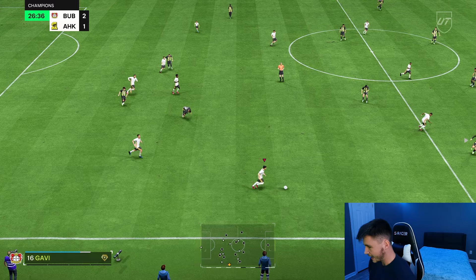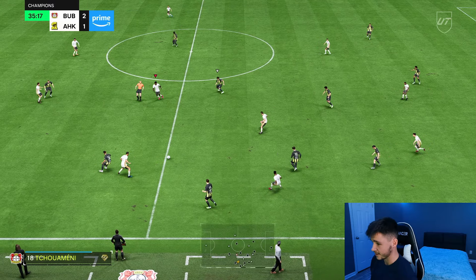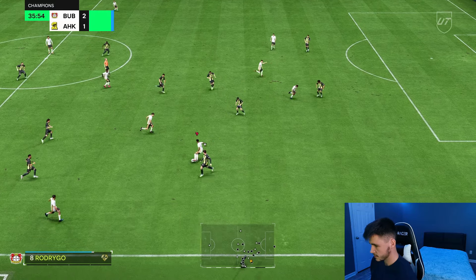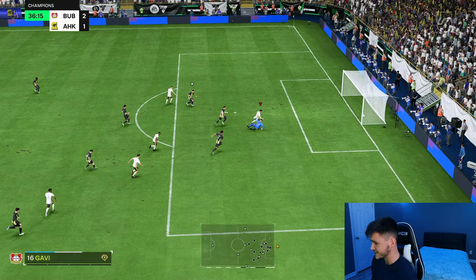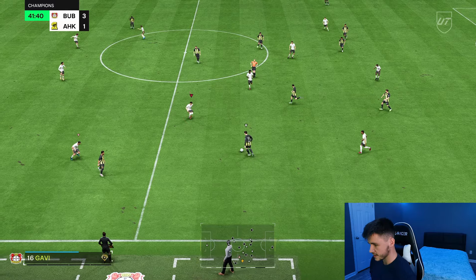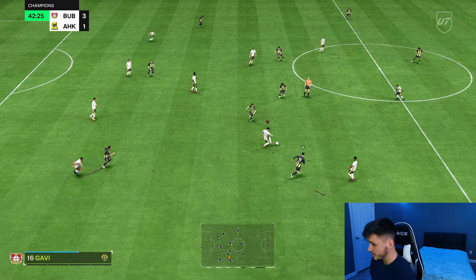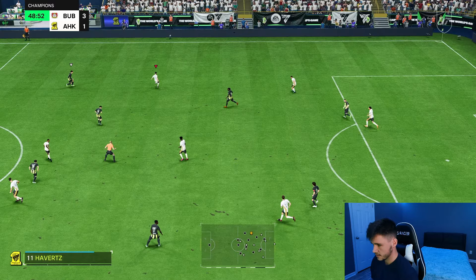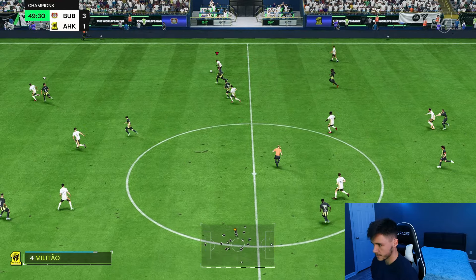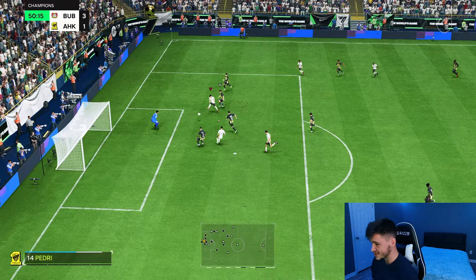Good tackle right there on Neymar as well. I definitely think you can use him as a box-to-box in a three. Another great ball again. His manual defending is good. Rodrigo — Gavi's making that run over the top. Finesse shot to the near post — good attacking positioning and a lovely finish. The one thing I like about the card is his 90 stamina, so all these runs forward and back he can definitely cover. The interceptions are definitely the standout defensive stat.